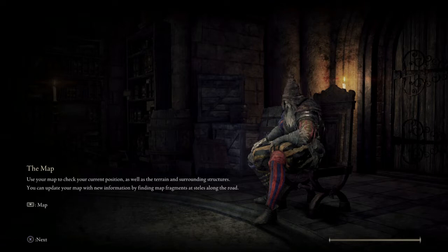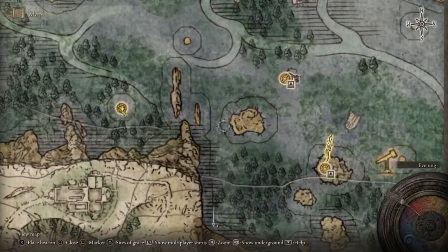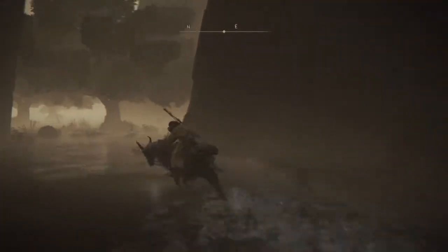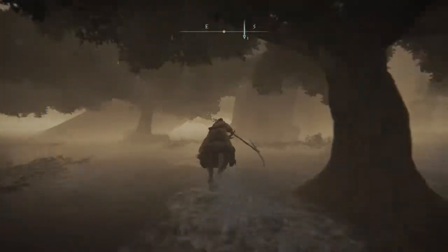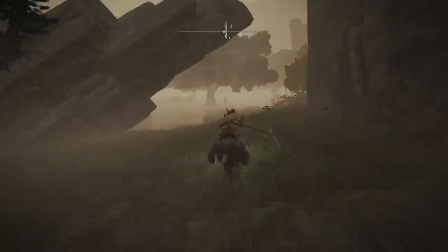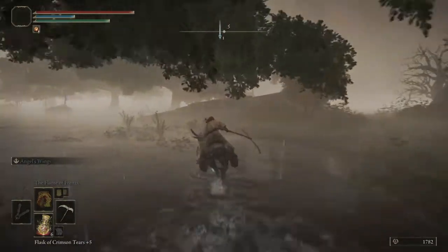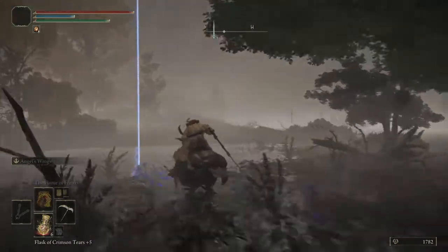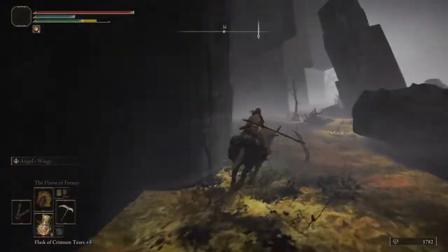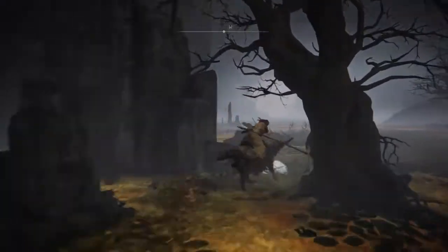We're about done with this portion now. Just about to wrap up. We're going to come through and down, heading east. Now we can start making our way south — we're looking for poisonous water, that's going to tell us we're on the right track. Right in here we're looking for the opening — that's around here somewhere. Here we go.